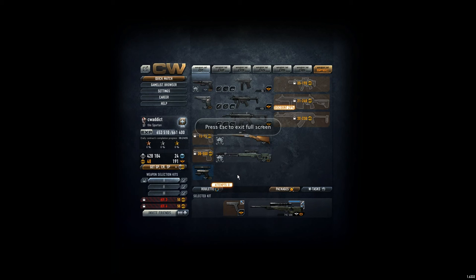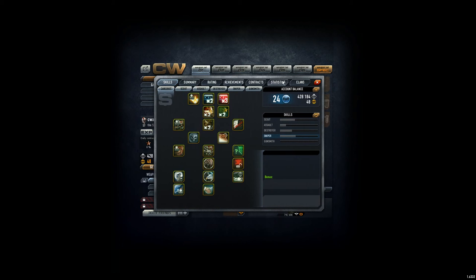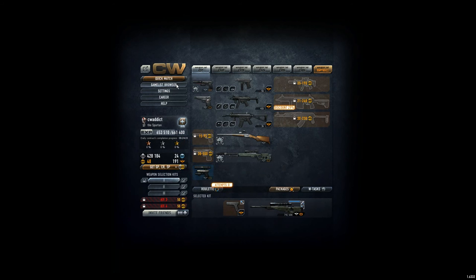Hi guys, here is CVAddict with a new skill tree that is more exactly sniper-like. Like the addicts, sniper can't. So I want to go for that one, and still waiting for your comments on my skill tree regarding the armor, the health points, or a mix of both. So for now, let's do some gameplay.